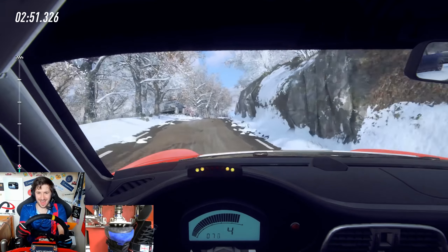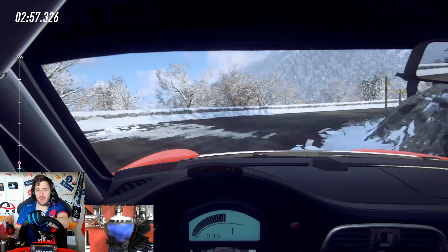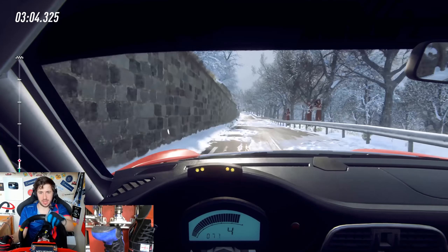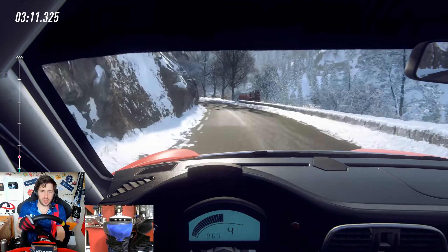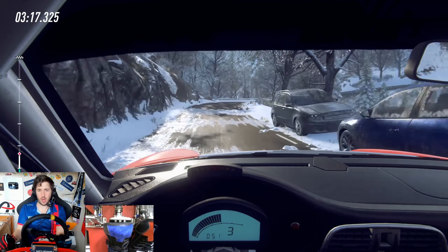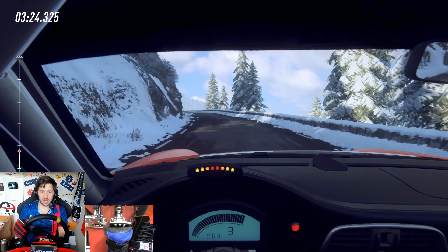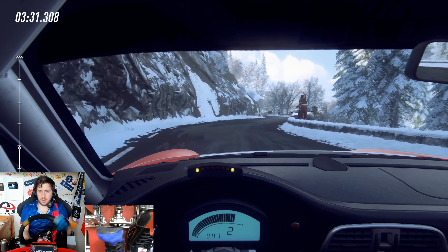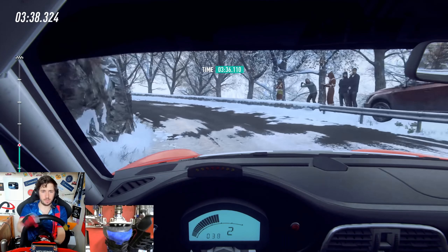Hopefully you guys are getting across how slippery it is on the ice from this video. This is a proper good mixed surface. You feel when the car momentarily grips between the ice patches, and then the wheel goes light when you hit the ice — you're just hoping you're pointing in the right direction on the way in. Which means as we get further and further up the stage, I'm having to be more and more careful. This thing's rear-engined — engine's right at the back of the car, so if you start rotating, you don't really stop. Which isn't ideal when you have a cliff face to the left of you and spectators to the right.